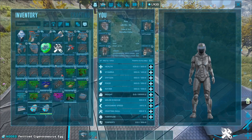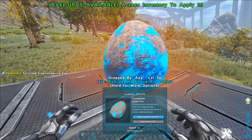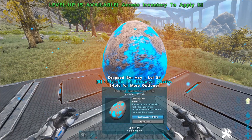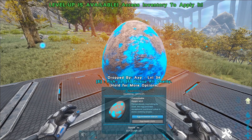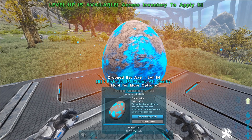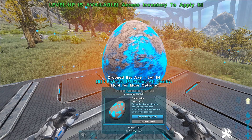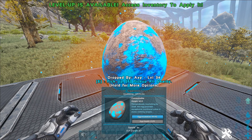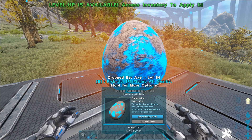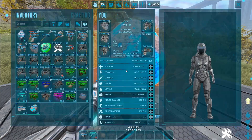There we go — let's get this egg, pop it down. And five hours and 15 minutes! I'm 99.9% sure that all of my single player settings are set to one times, so like normal official rates, which means that this is a quarter of what a normal incubation period is for a giga egg. Because normally on official it's like two days to incubate the egg and then 10 days for it to grow up, and this is five hours and 15 minutes. So that's crazy, that's really, really strong.